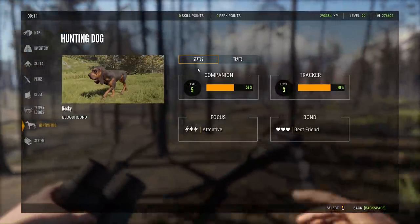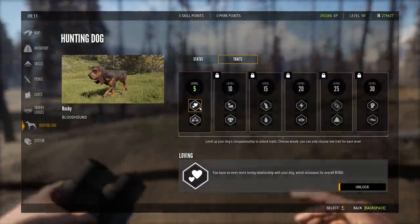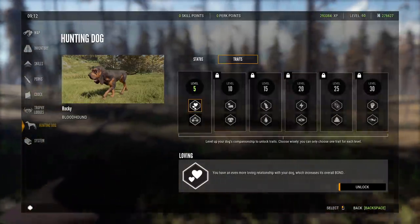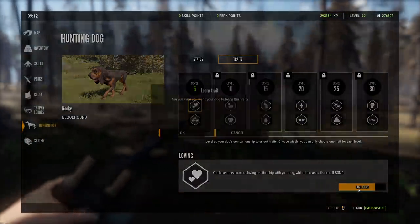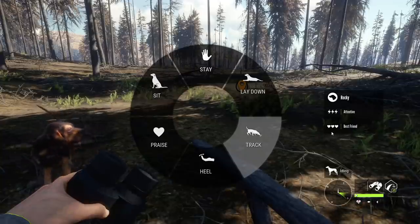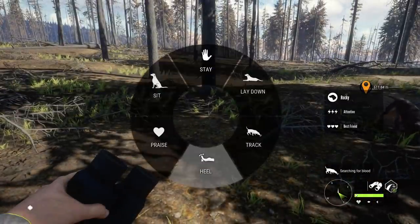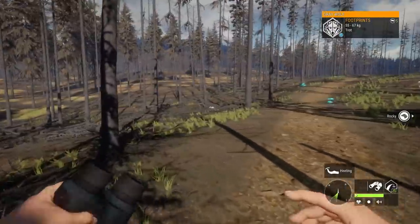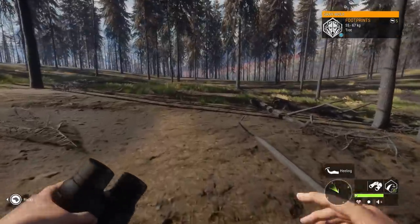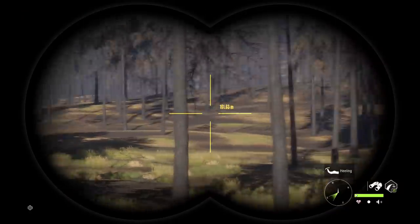At some point we got to level 5 on the companion status, which unlocks a trait point. We can unlock 'Loving,' which increases the overall bond, or 'Shortcut,' which allows your dog to detour tracks in favor of more recent clues. Let's unlock the Loving trait. There are three heart levels — Content, Loving, and Best Friend at max. That's the one thing you have to do somewhat actively. Having that maxed out will hopefully have him gain maximum XP. From what I've seen with the tracking, Shortcut might not be necessary.